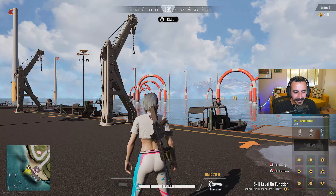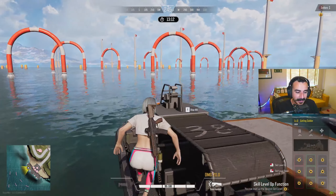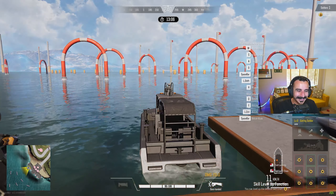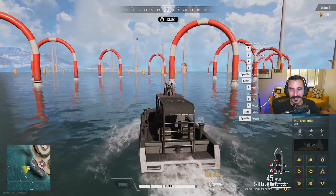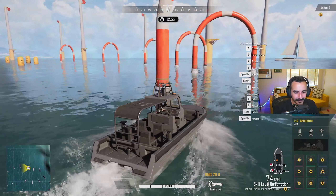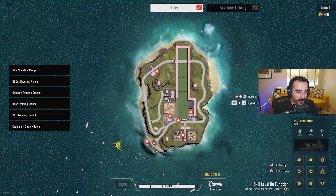There's also a boat training ground — not in my opinion the most useful for your time in the training grounds, but if you're trying to better your nautical ability and get your sea legs, this is where you'd do it. You're just boating around, nothing too crazy.